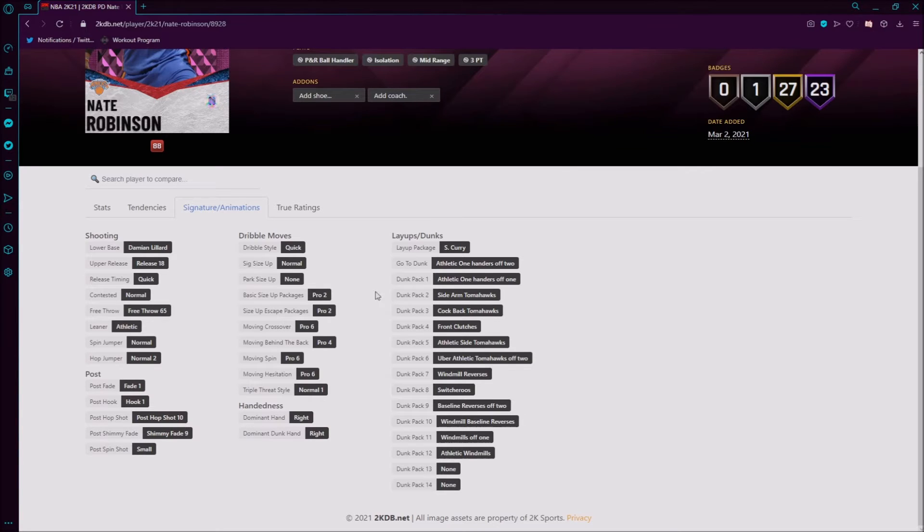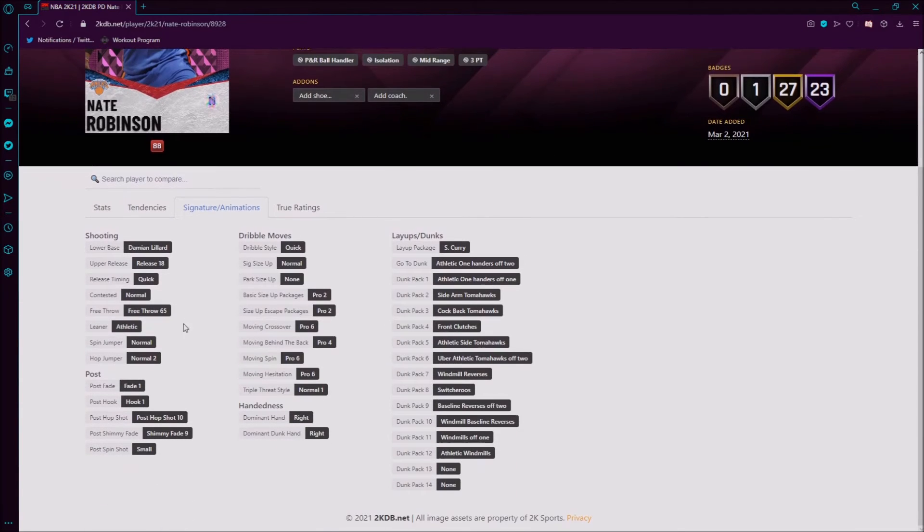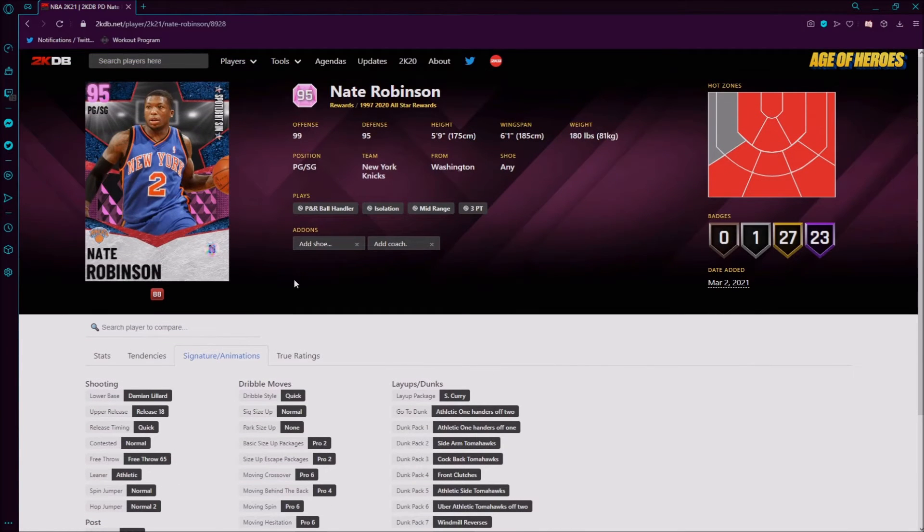Cockback Tomahawks, front clutches, Uber Athletic Tomahawks — I really love those. He's got a quick normal signature size-up, which concerns me that he only has normal instead of at least a pro size-up, because he's got 88 ball handling so he could easily have the pro. He's got some decent dribble move animations — Pro 6 for the moving spin, moving hesitation is Pro 6, Pro 6 for the moving crossover. Pro 4 behind the back — I'm not sure how I feel about that because I like Pro 5 or Pro 3.